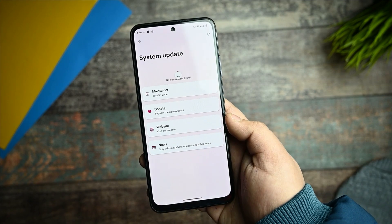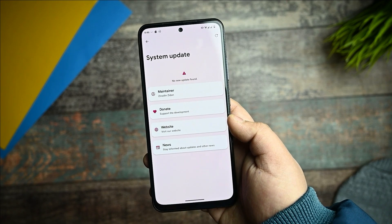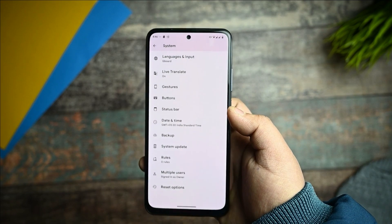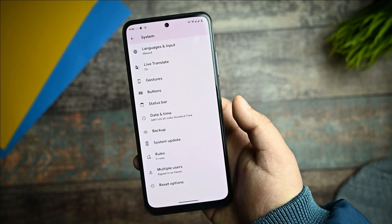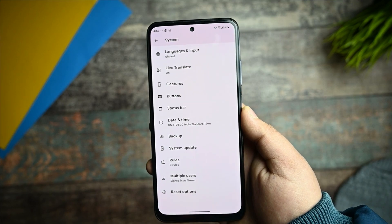There is a pre-installed system update application, but I don't recommend using it because you need to flash it manually. This ROM can be flashed via OrangeFox, TWRP, or you can use the ADB sideload method. There isn't any new special installation process required.